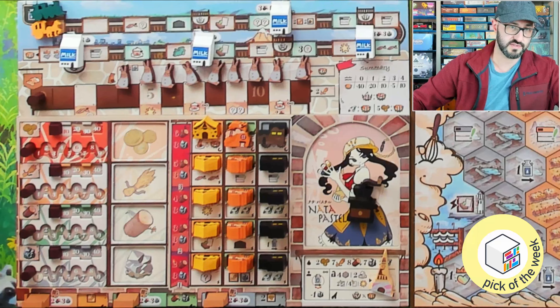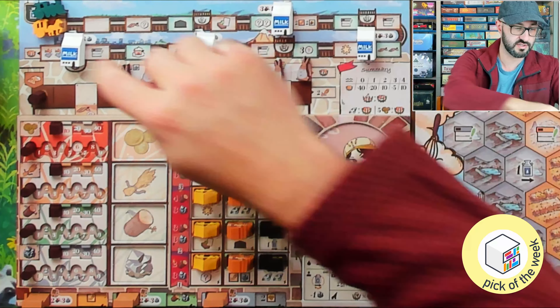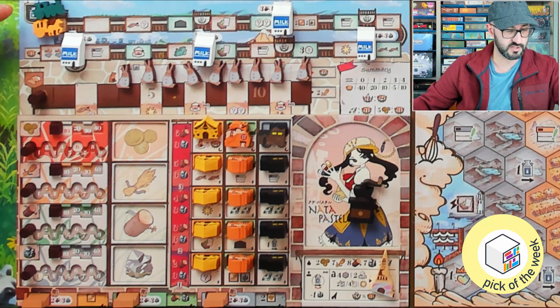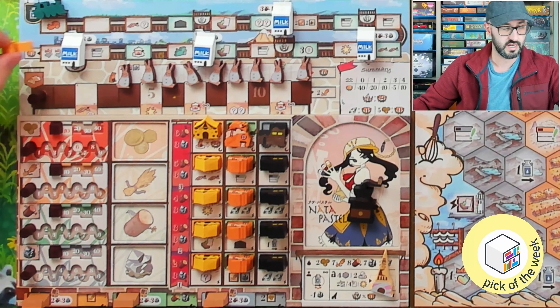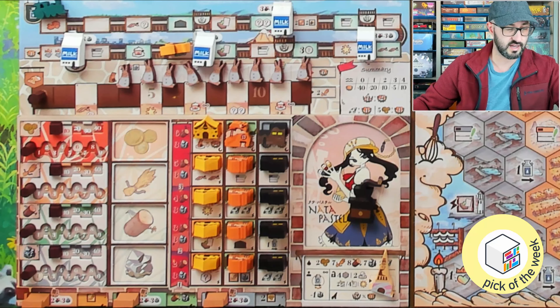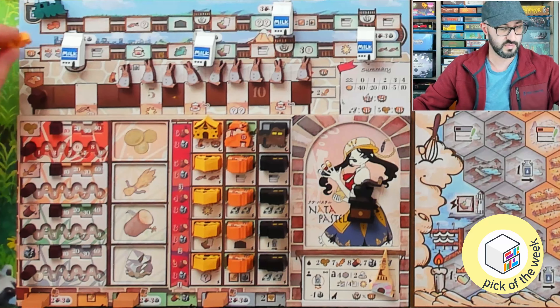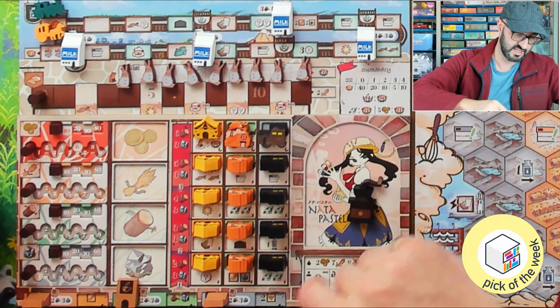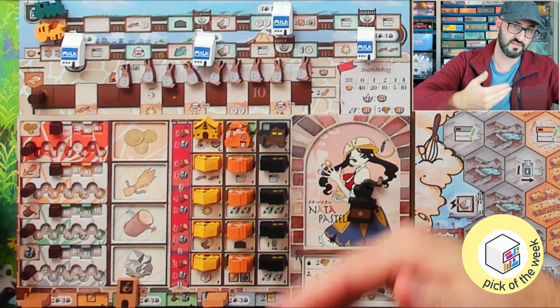Looking at my personal player board, there are a bunch of different tracks. The top one is the industry track, which loops around, and you have both a locomotive and a carriage. At the start you can only move your carriage forward until it reaches the locomotive space. Anytime you move these forward you gain the benefit of any spaces you pass over that match the color of that token.